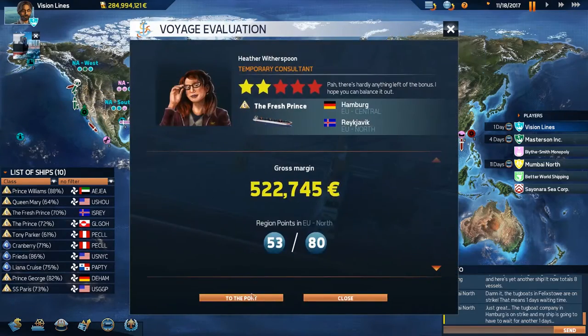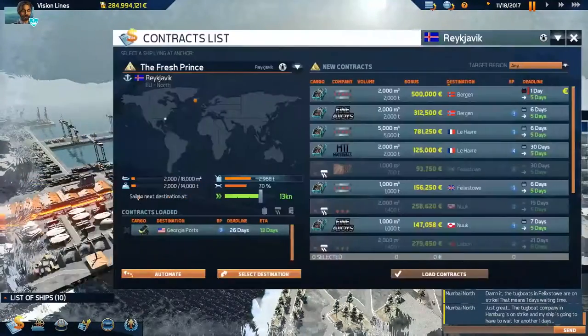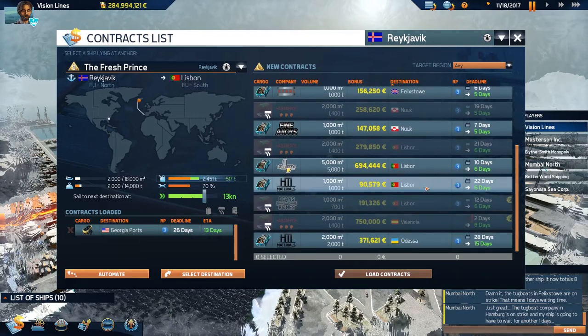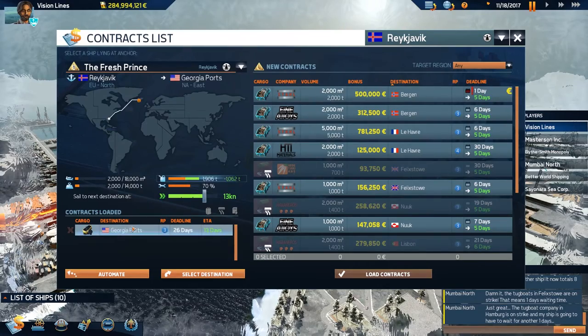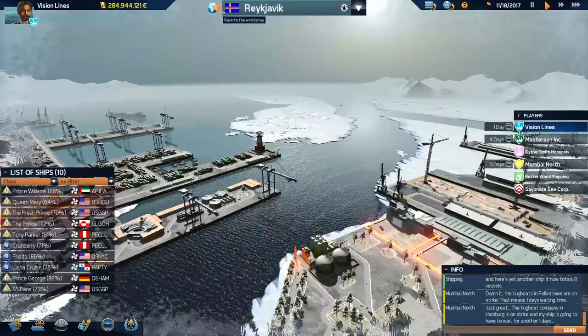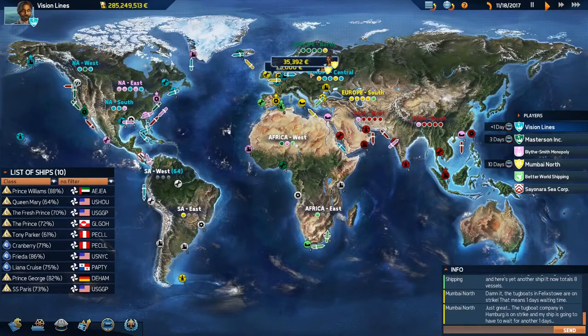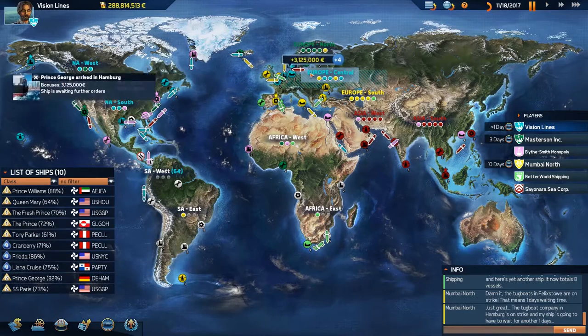More in Mumbai North — I wonder what... it's the Prince that's finding it. The Georgia ports — I thought we only had one ship that had the contraband scanner up here, but I could be wrong.